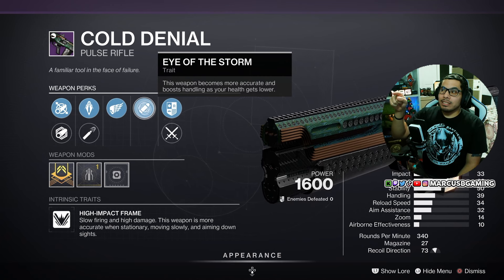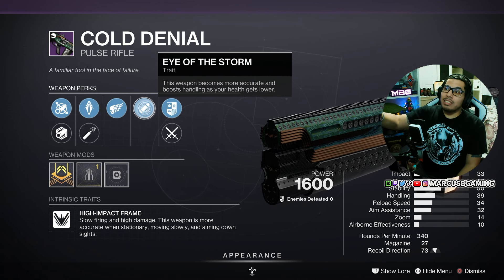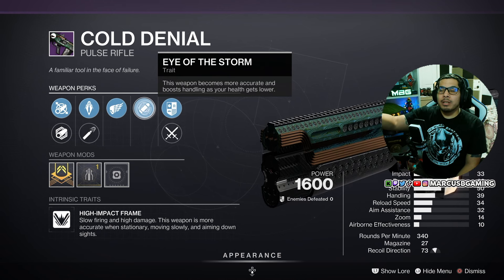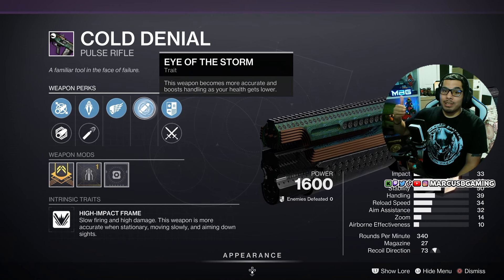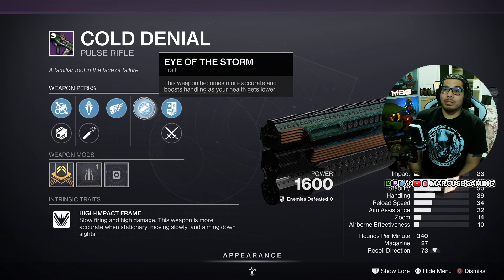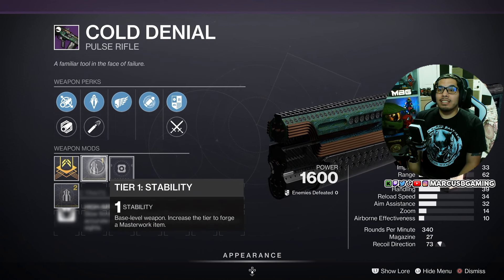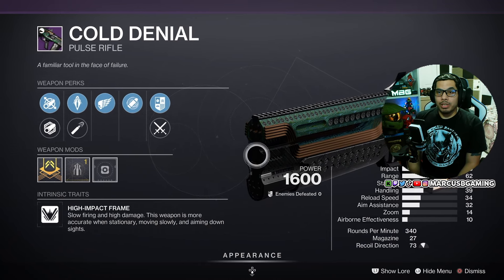This thing is going to need handling — that's one of the drawbacks of these high-impact Pulse Rifle archetypes. But with this perk, every time you get into a battle and your health drops, Eye of the Storm is way more useful than you think it is. And then the Stability Masterwork — stability on a Pulse Rifle is very, very good.